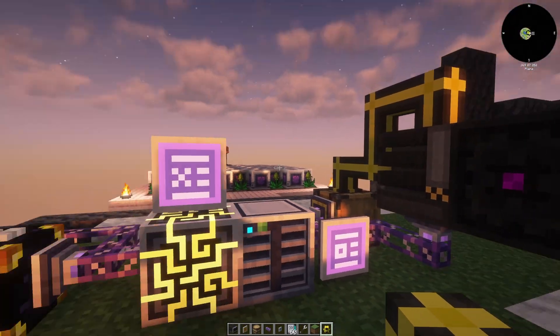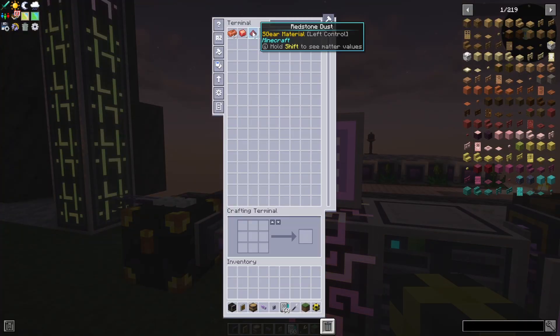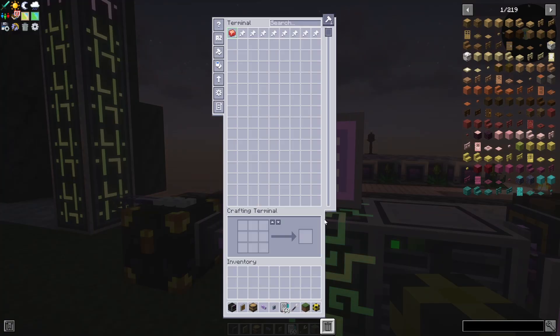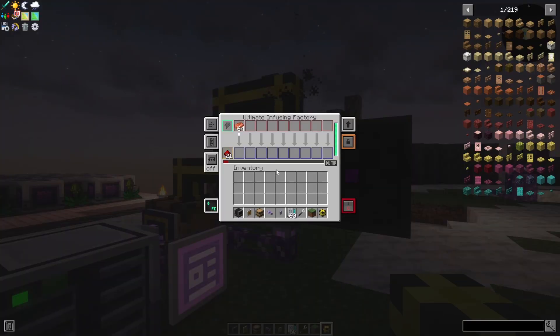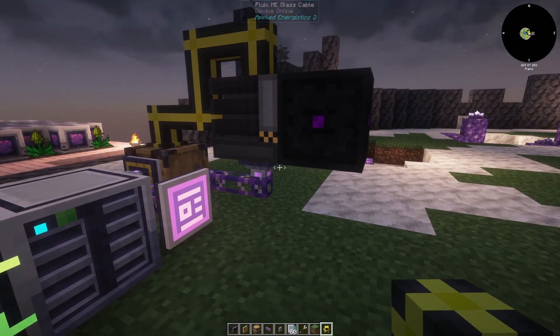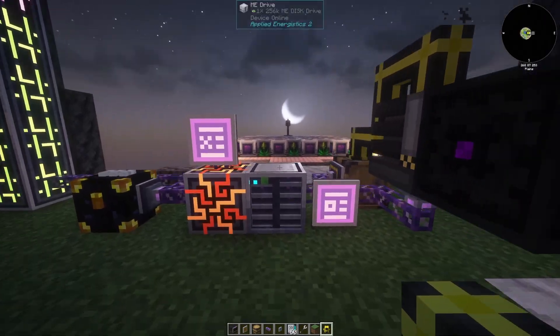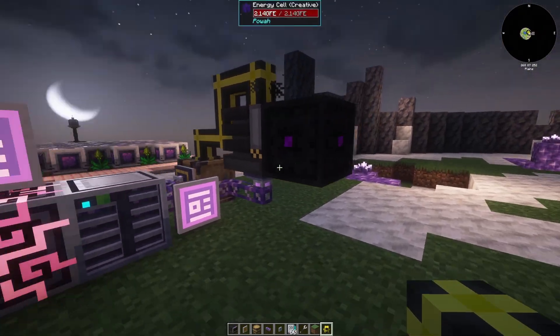This is just for showing you purposes. So now we could just request the infused alloy — we can ask for a whole stack. Let's go. And bam! I suggest turning auto-split on if you use a factory. See, now it loaded up all the redstone through this slot and it put all the copper in, and now it just goes and gets sucked out by the importer and goes into your system. And that's it for infusing — very simple.